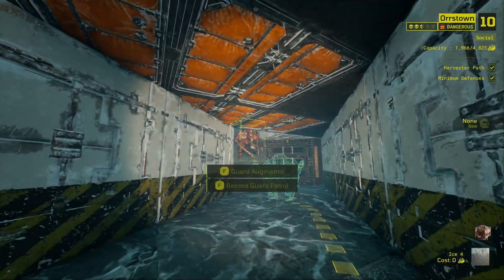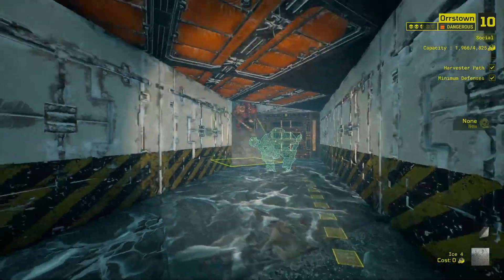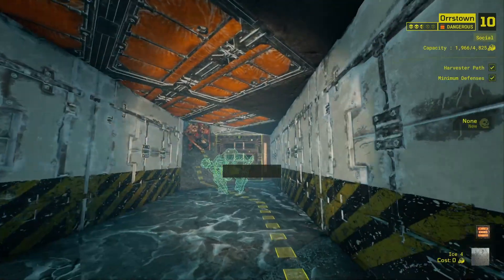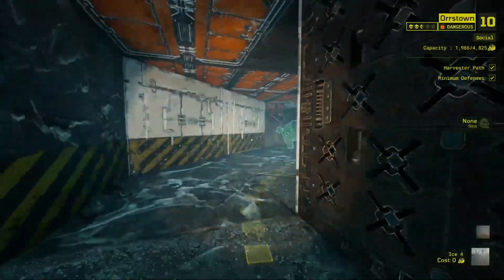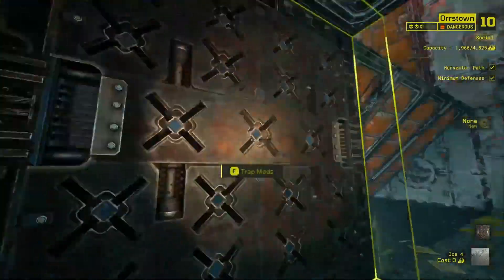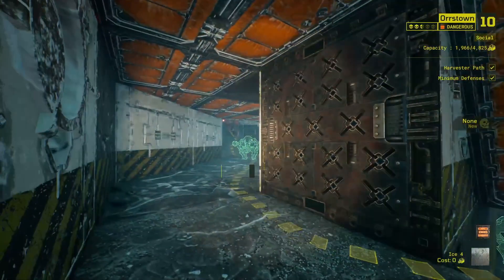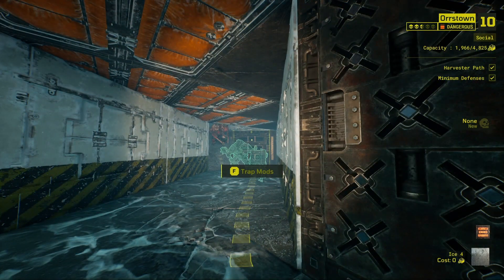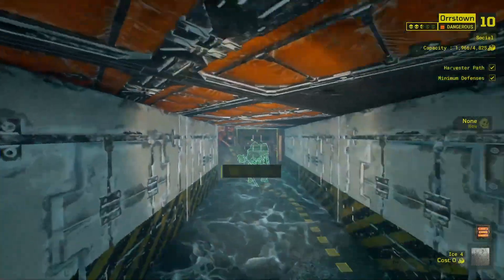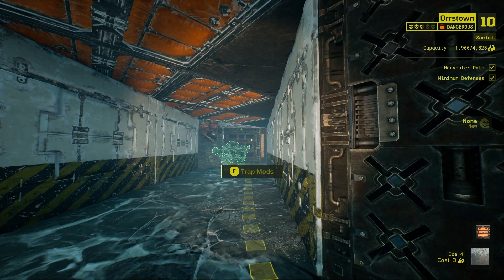So this is a flame walker with an incinerator behind it, dragon's breath I believe is the only mod on that, and an armoured flame walker. So you can pull the guard out of that, but if you try doing that and didn't deal with the impaler, you would die. Sometimes people freeze up when they see something that they have to deal with, which is what I was aiming for. The incinerator at the end here is a little blocked off because of the way it's going.